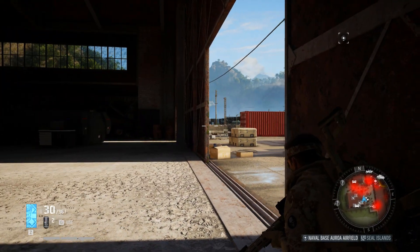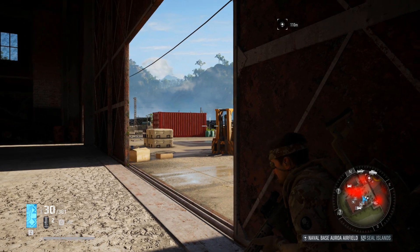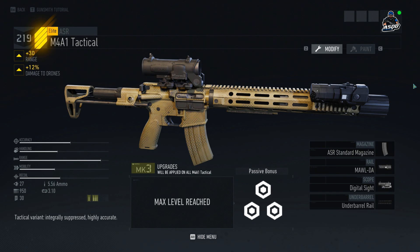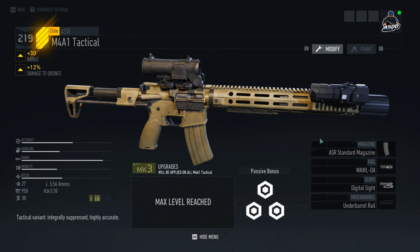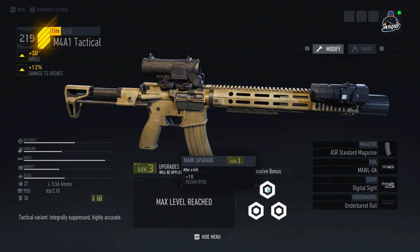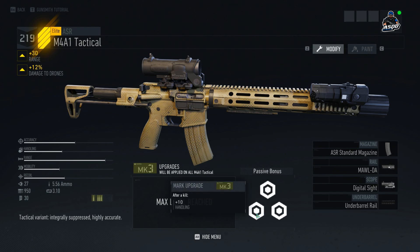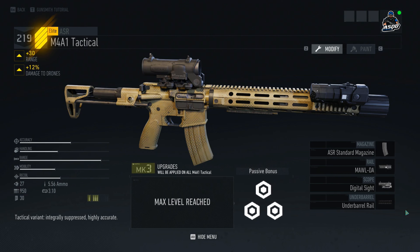Overall I'm really enjoying the M4A1 Tactical. As you guys can see here, it is a tactical variant that has an integrated suppressor and it is very accurate. Do take note that this is a single shot and burst weapon — you cannot put this in full auto. I have it ranked up to Mark 3, so the three passive bonuses are: plus 10 reload speed after a kill, plus 1 mobility after a kill, and plus 10 handling after a kill.